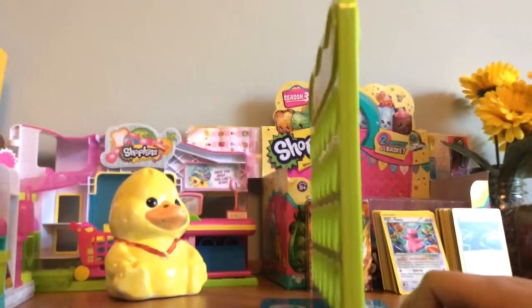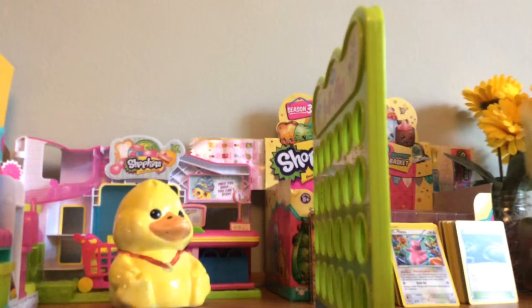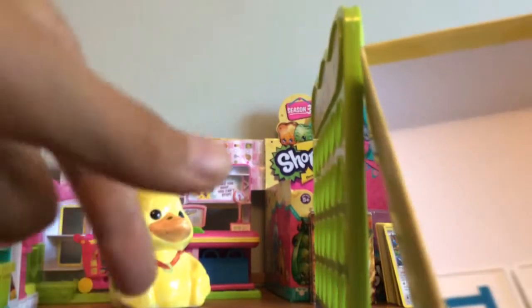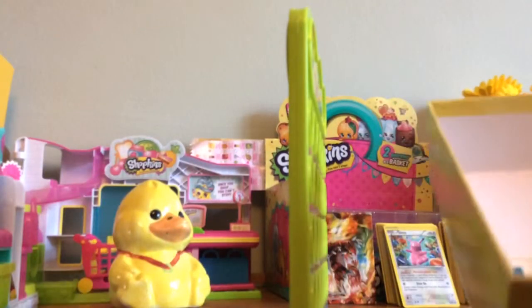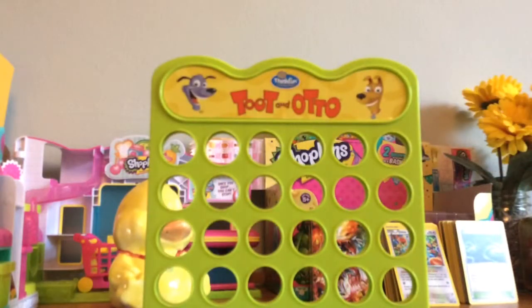I'll just put it straight and then we'll show them when we make a move. So you have a box full of letters — T's and O's — and we're going to start with Otto going first.